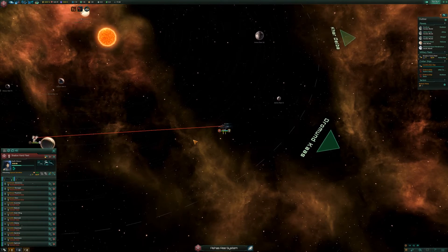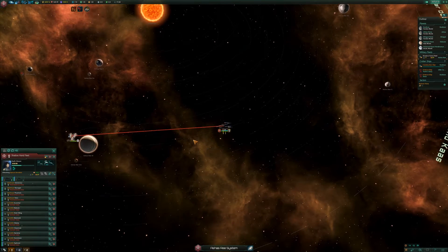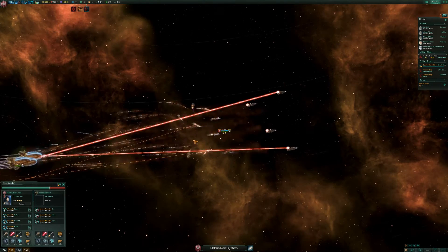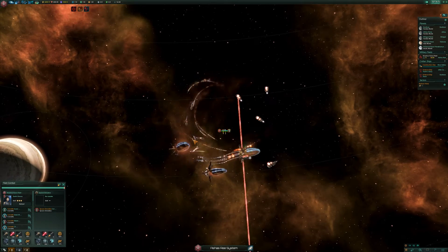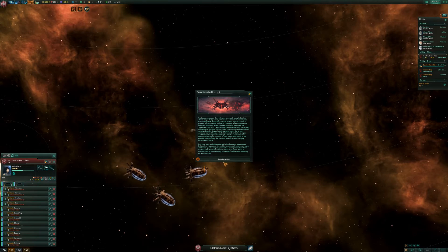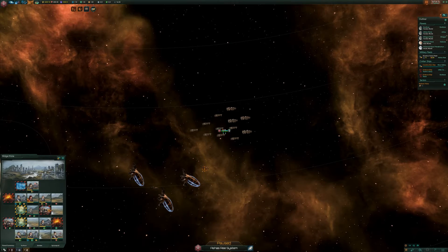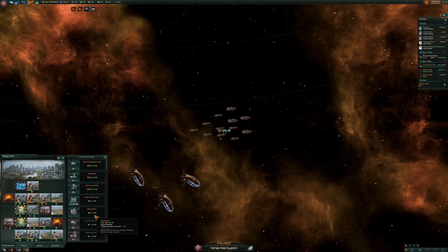Let's get the Shadow Hand fleet and see how this fight goes against these — we outnumber them, we're a lot stronger than them. And yes, that is definitely a lot stronger. There we go — the fleet definitely managed to, well, kick their backsides would be the polite way of putting it.